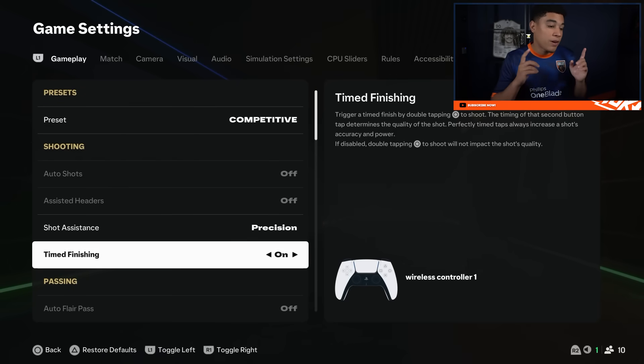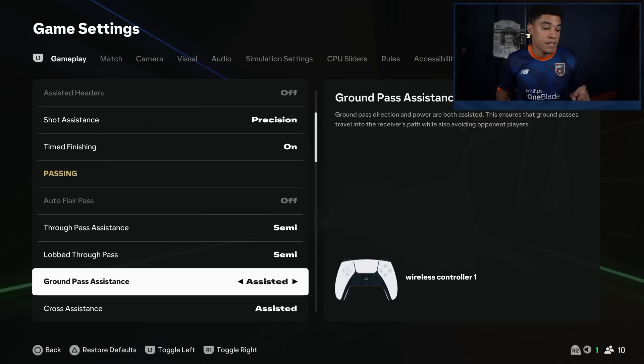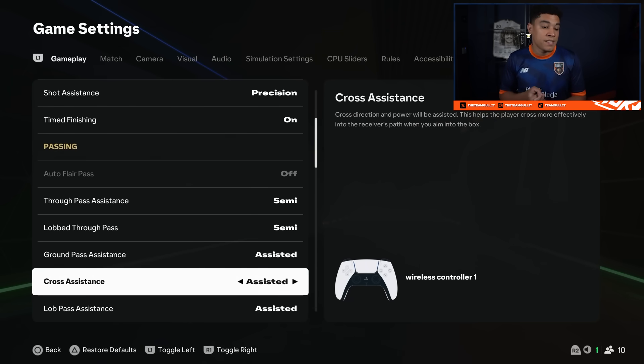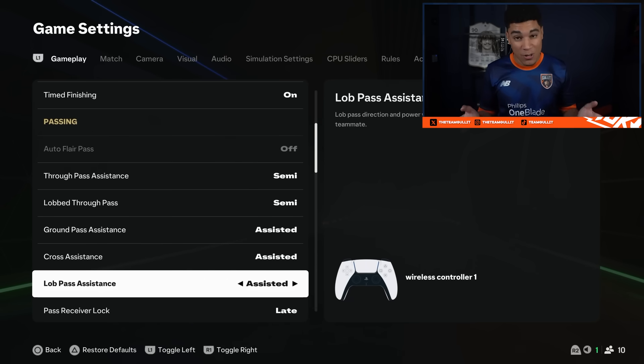Time finishing is on, as always. True pass assistance is on semi, same goes for lob true pass — also on semi. Ground pass assistance is on assisted, cross assistance also on assisted, and lob pass assistance also on assisted.